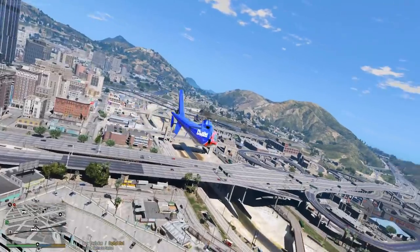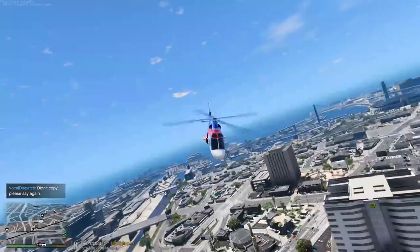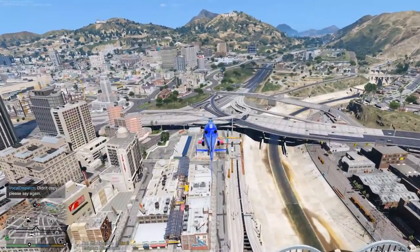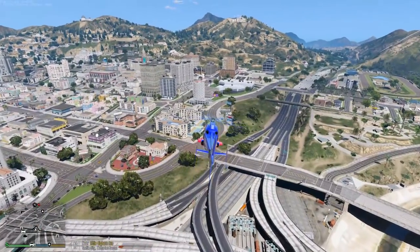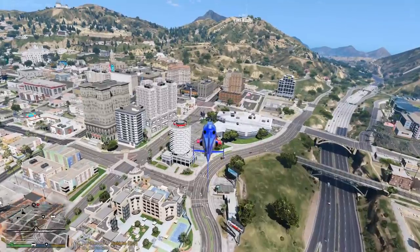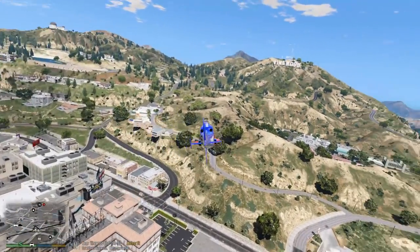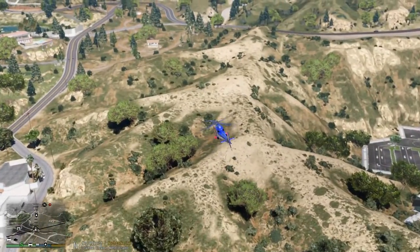Let's start making it towards the accident. It's gonna be a little bit out in the Los Santos County area. EMS is on scene, an ambulance is on scene, and an EMS supervisor is on scene. They are requesting a medevac because a person is not gonna make it unless they get to the hospital right away. The ambulance isn't gonna be able to transport them through all these hills fast enough, so that's why they're requesting a medevac.